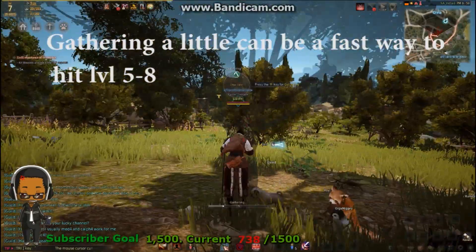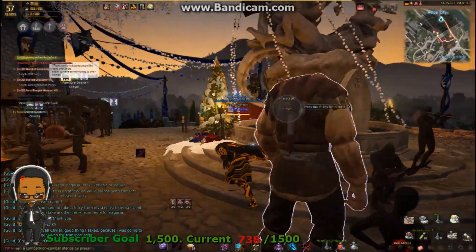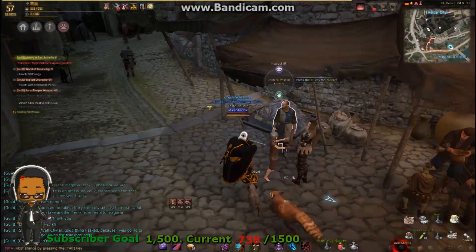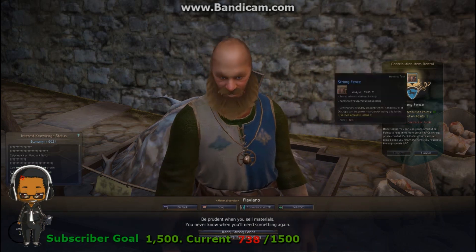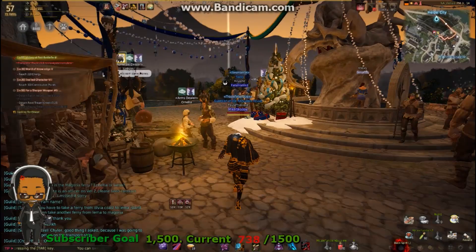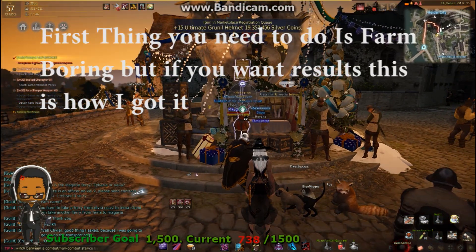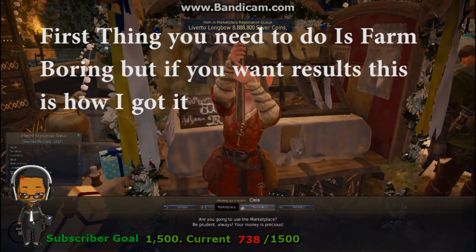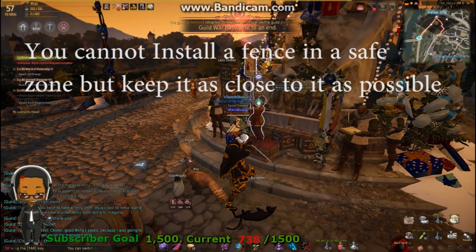Once you're level 20 to 30, work on getting at least 10 to 20 contribution points. Then go to the marketplace by the fountain in the city of Heidel — you'll see a bald man with a beard who will offer you a strong fence. What I want you to do with that strong fence to start progressing as fast as possible in life skilling is to farm heavily for the first month or two. Your emphasis on farming is needed to produce the fastest results in the beginning.